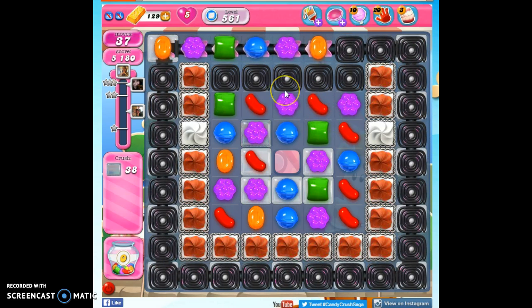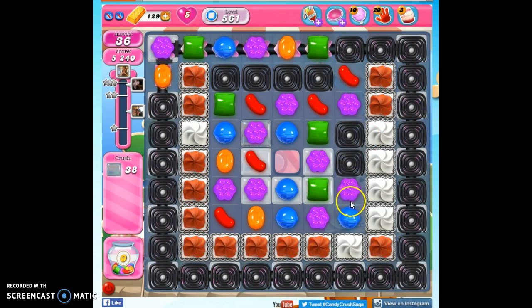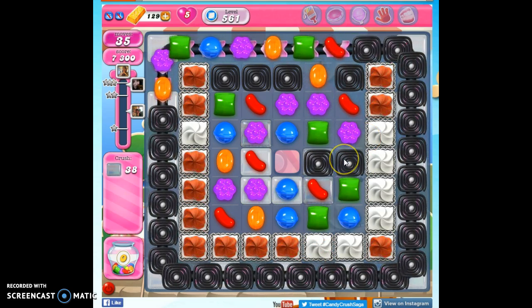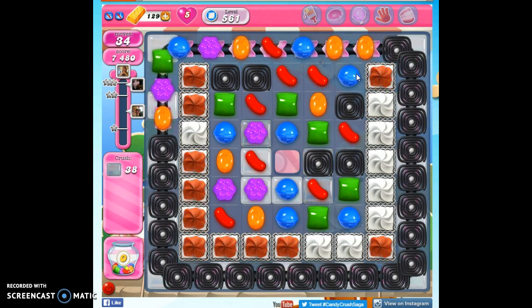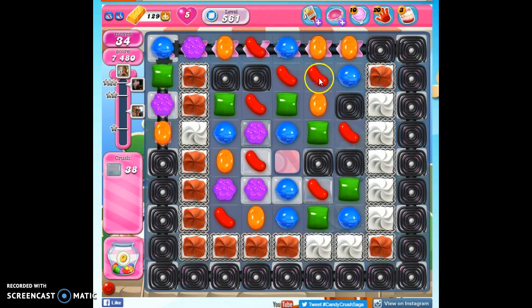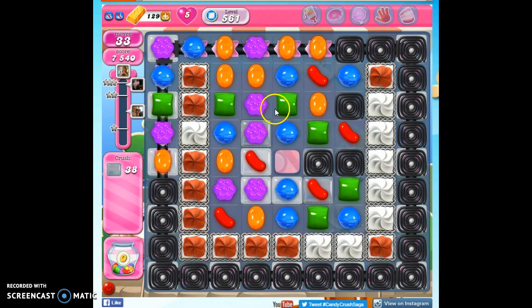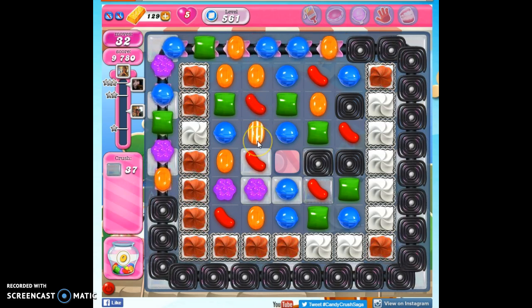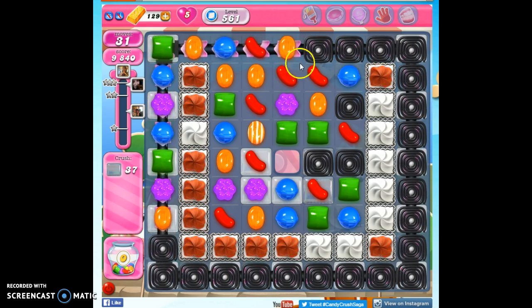It's nice if we can keep hitting the same area repeatedly, because wherever there is not a frosting or a licorice, that's the opportunity to have a candy replace it, and therefore more opportunities to make matches. I'm much more concerned about the frosting and the licorice than I am about the actual jelly in the center here.